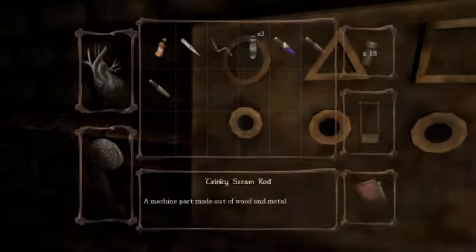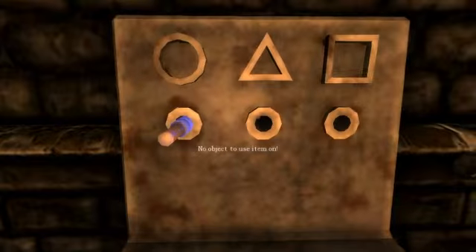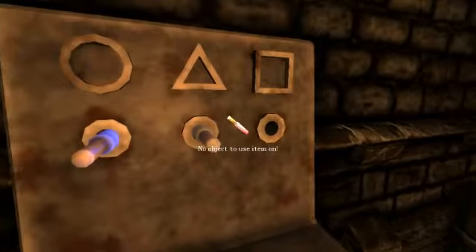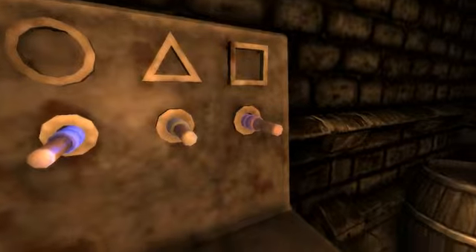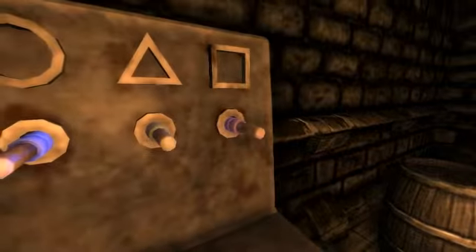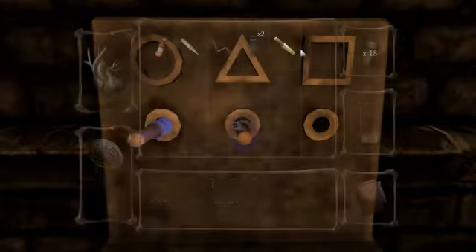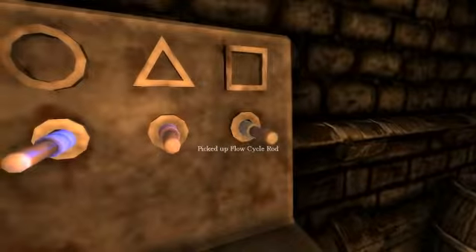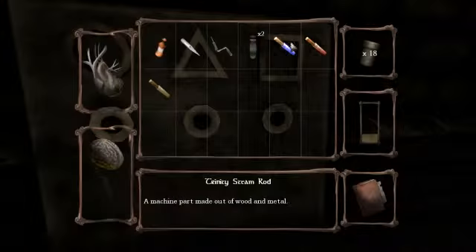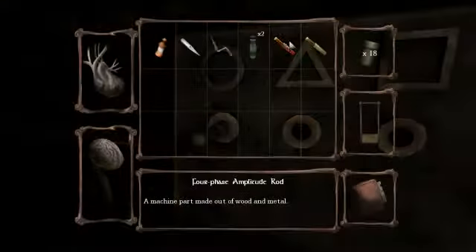Okay, so what are the six combinations I can do here? This goes here, this goes here, and then this goes here. Doesn't seem to have affected it. Then here, then here. No. So this goes here — I don't know, how am I supposed to do this?